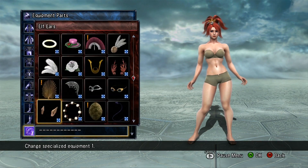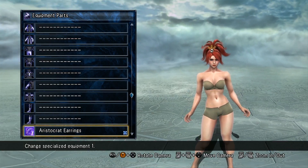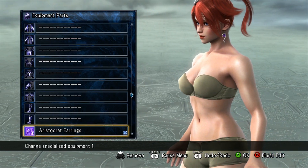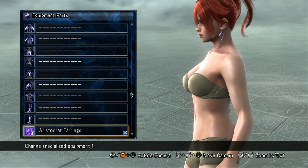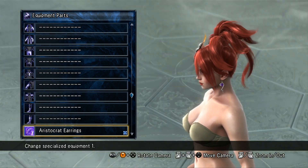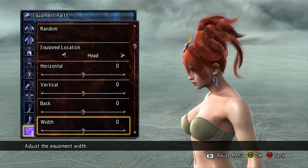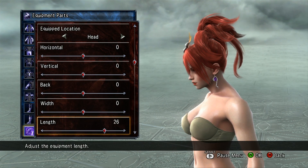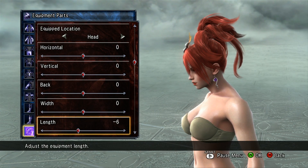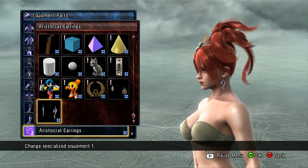And then I believe there's one specialized equipment piece — the Aristocrat Earrings. Can't really see them that well zoomed in, but you can move those and change the size on them like any other specialized equipment piece. So that's pretty cool.